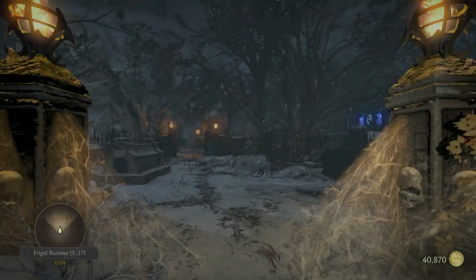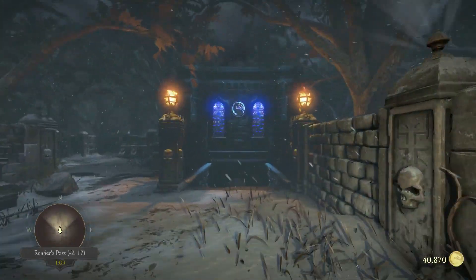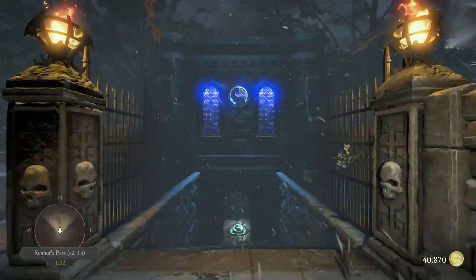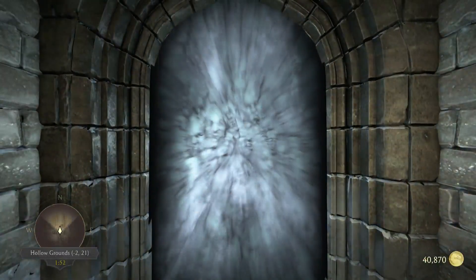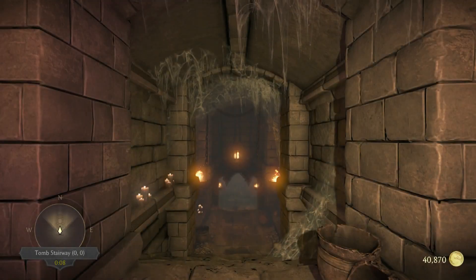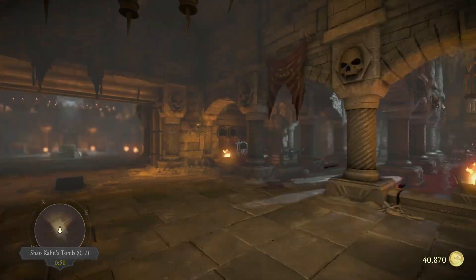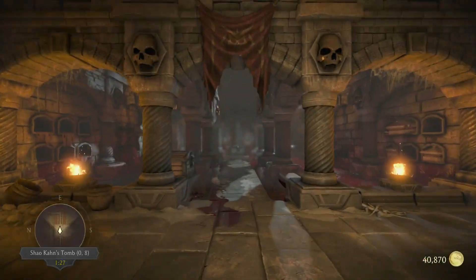There are two items in the tomb. Here we are — the tomb. And we enter. Kenji's sword. And now, since we're here, we're heading to the Corridor of Blood.